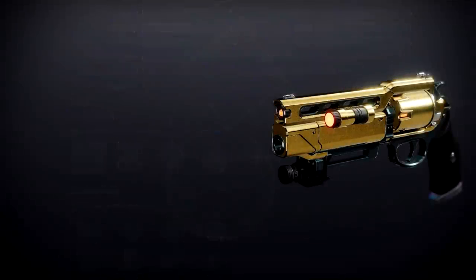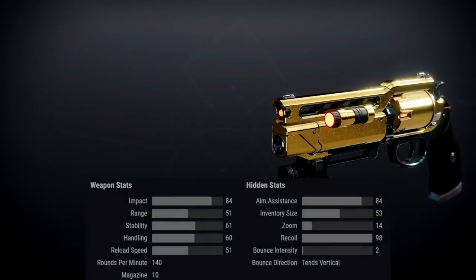Moving on from there, let's go over the Fatebringer Legendary Kinetic Hand Cannon. This is going to be an adaptive frame weapon, 140 rounds per minute. Overall, looks like pretty good stats — maybe not the best range, but certainly fantastic stability and handling, a great recoil direction, and good aim assist. A lot of good things going for it.